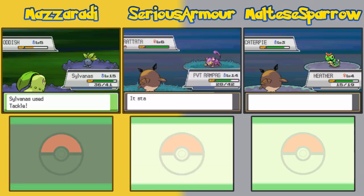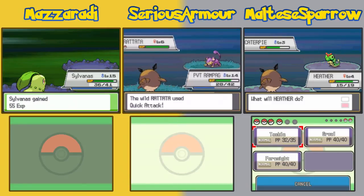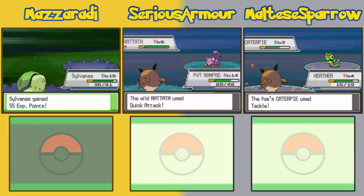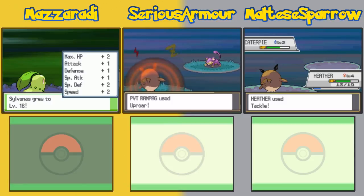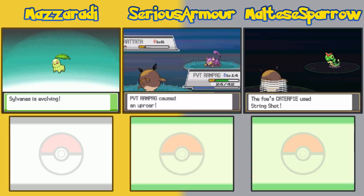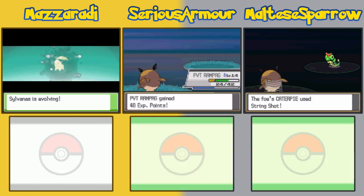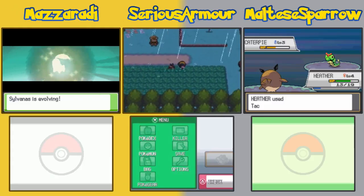I don't think when I was playing casually I ever chose Bulbasaur. I did once and it made me annoyed because it wasn't as good as the others. I don't know if it's against Bulbasaur exactly — it's just that Blastoise and Charizard are wicked. Venusaur is just kind of... okay.